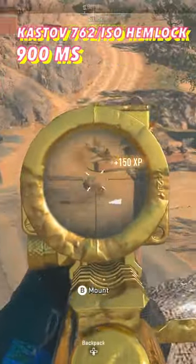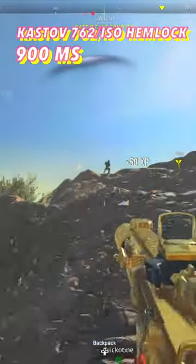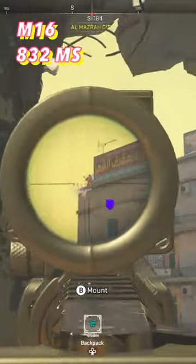The Kassoff 762 and ISO Hemlock are tied at 900 milliseconds — the Kassoff isn't super accurate, but the ISO is meta. The M13B at 852 milliseconds isn't the most accurate weapon and has low damage per mag.